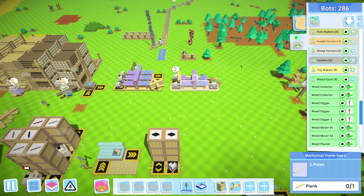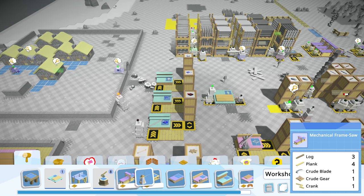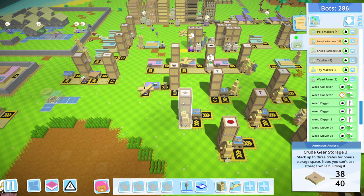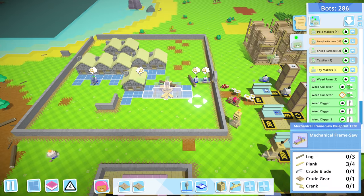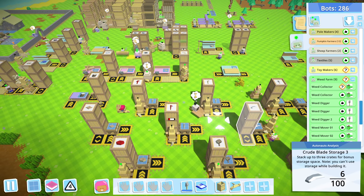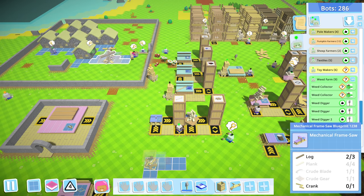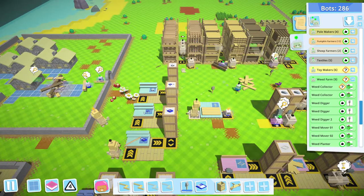I need to work on fixing pegs, so let's get some mechanical frames. We don't need square frames — it's logs, a crude blade, crude gear, cranks. Let's put these here — make two, get gear and planks, gear and cranks, two cranks, two gears. I love this automated building section. I wish I'd done this very early on. Parts of it are just assembled — I just need to grab a couple of parts myself. Especially logs — things that are really heavy. It's amazing when you have level 2 bots that can take two logs at a time and walk faster than you.